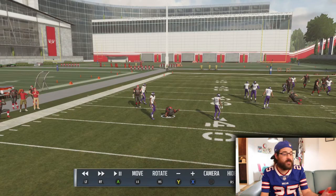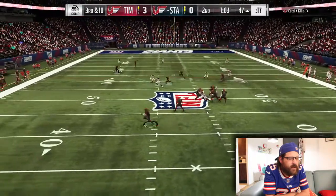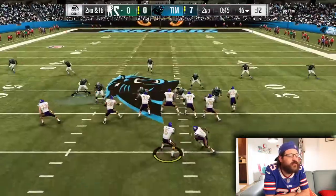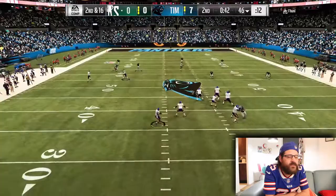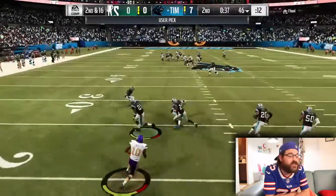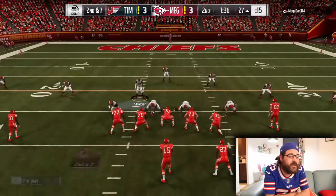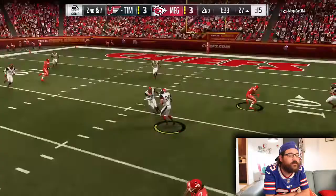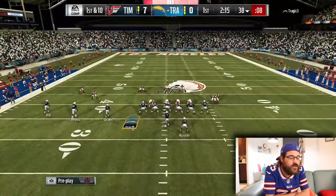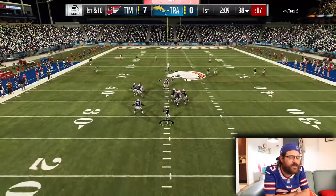Here's some gameplay footage. My opponent drops back with a lot of time; I have the spy following him — late clicking in — but luckily I knock the throw down underneath. I give too much time but the coverage is strong, so I click in over the middle using Sean Taylor or Amos — they're so good at the click-and-pick. Here my opponent works the ball near the red zone, but Woodson in the hook zone jumps on the ball. These zones are well-defined and shut down most routes.